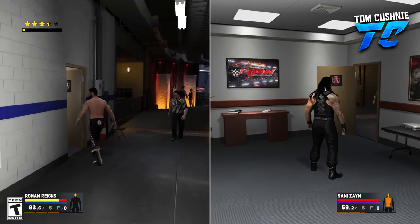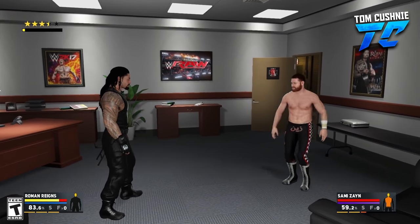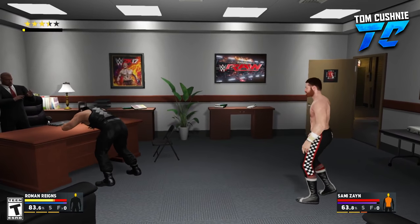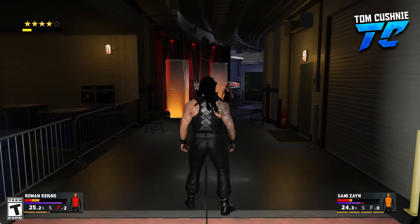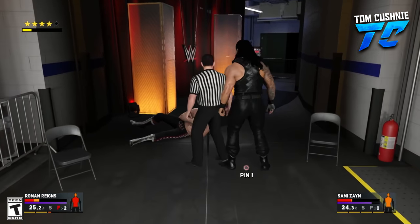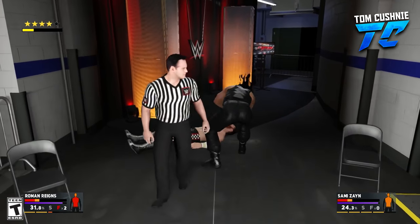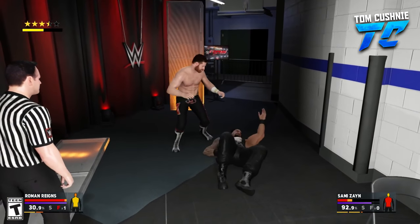Sami Zayn is fighting back and we've got another split screen — this only happens when both players are away from each other. We're in the office now, the authority's office, and Roman Reigns goes flying into Triple H's table, which is pretty cool. Down the corridor, we've got Chris Jericho being interviewed by Renee Young, and they go running off — those two are fighting near the interview area, which is super cool.